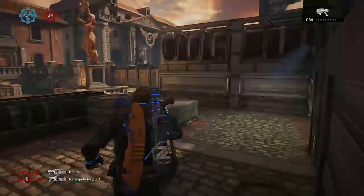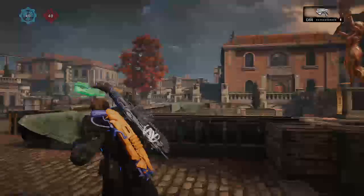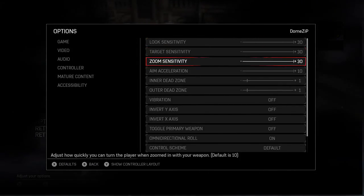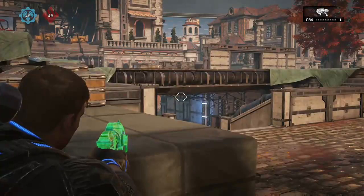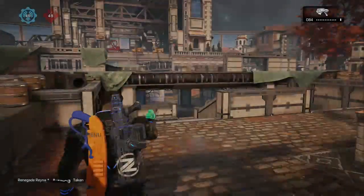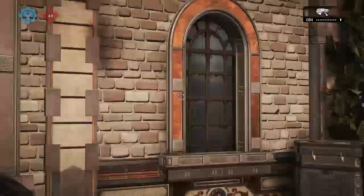Aim sensitivity is basically how fast your character turns while aiming in. As you can see I move super slow when I aim in, then I put it up to 30 and it's a lot quicker. Zoom sensitivity is the same thing — how fast your character turns when fully zoomed in with the right stick pressed in. As you can see I'm fully zoomed in, and if I lower that down to like 10 and zoom in, it's a lot slower.